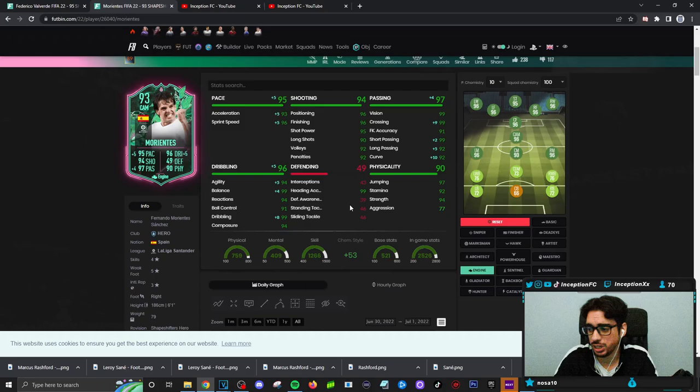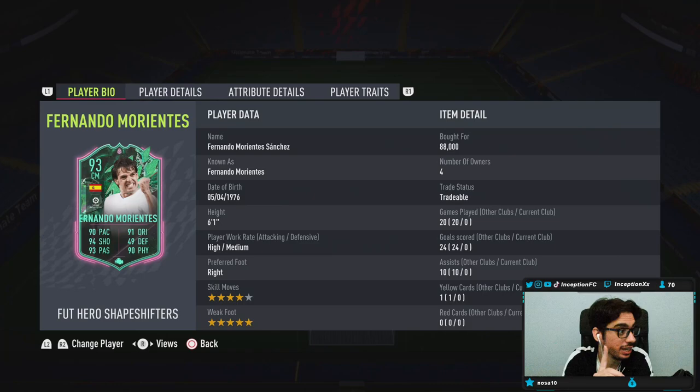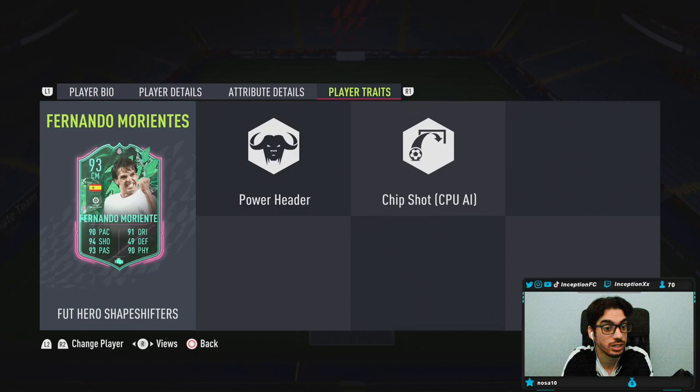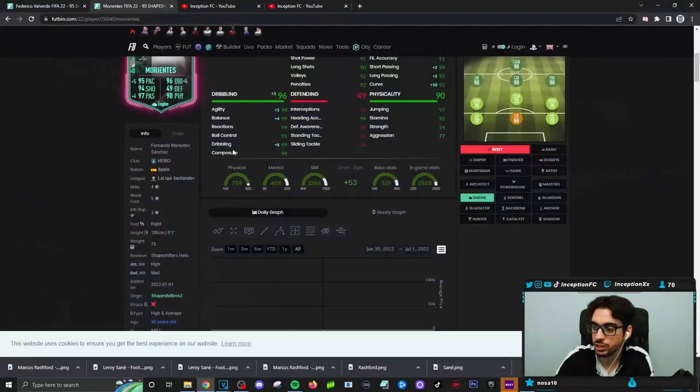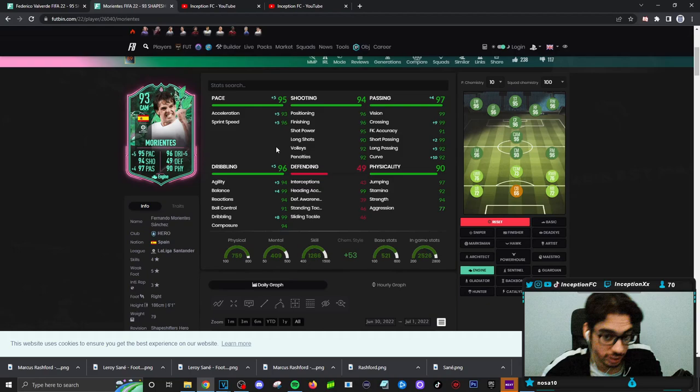So this card, we will be giving an engine chemistry style. We're going to be working with someone who is 6'1", high medium work rates, right footed, 4 star skills, but has a 5 star weak foot — very nice. In-game player traits, he has the power header trait and he also has the chip shot trait, which from some of the reviews, the animation choice is actually kind of nice when they have that trait. For in-game attributes, the card is probably going to feel like a physical type striker because he is a 6'1" player with a high and average body type.